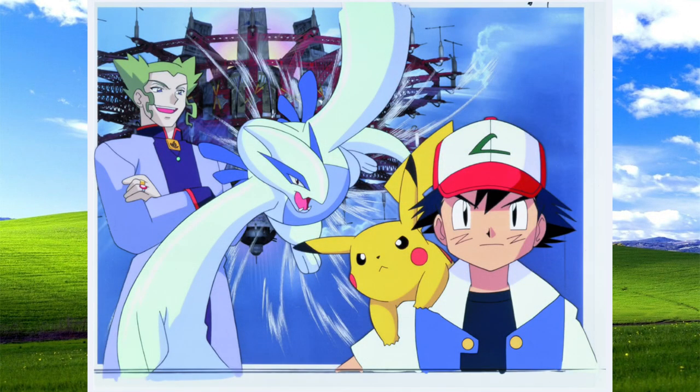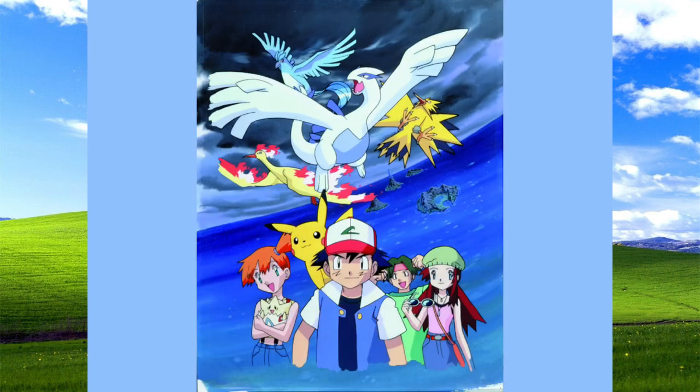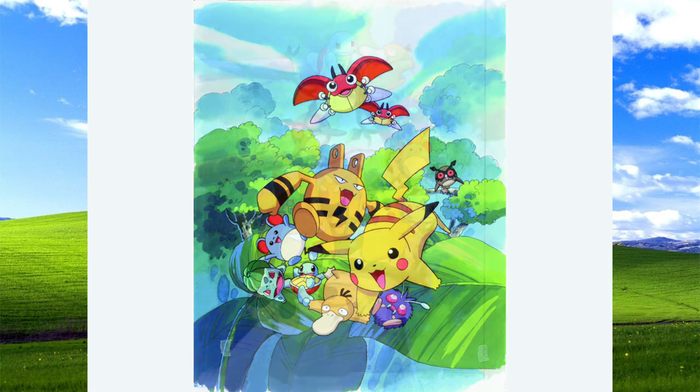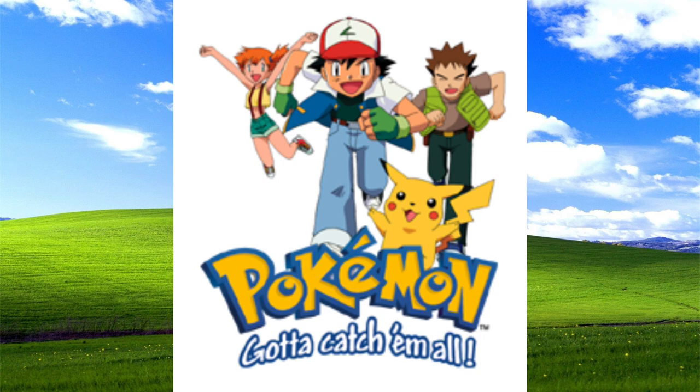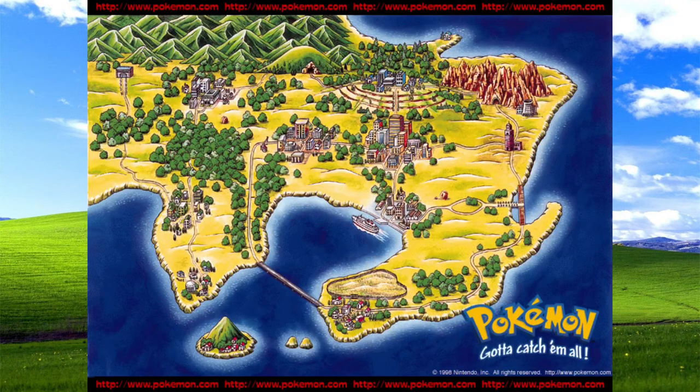There are a bunch of wallpapers, and they all come in different resolutions. The first one has Ash, Pikachu, Lugia, and the villain from Pokemon 2000. This was also at the time when Pokemon 2000 was about to come out. There's one showcasing a few Johto Pokemon, one with Lugia and the Legendary Birds, another for Pokemon 2000 with Lugia, Legendary Birds, and the main cast — Ash, Misty, Tracy. There are two with a bunch of Johto Pokemon, with Elekid given a lot of spotlight. There's also a generic one with Ash, Brock, Misty and Pikachu; one with Pikachu that just says Pokemon; one with Pikachu and Ash on a bicycle; one of the map; and one of just Team Rocket.